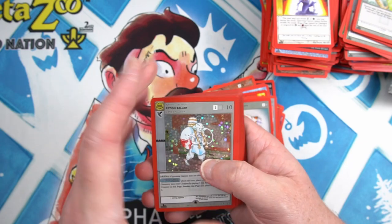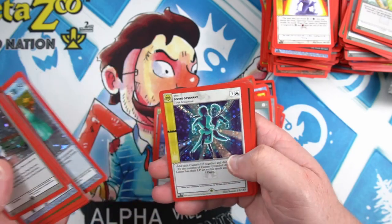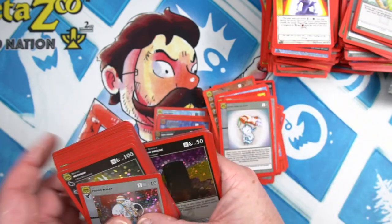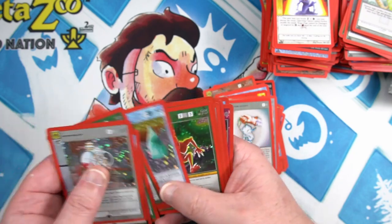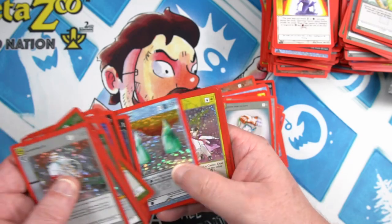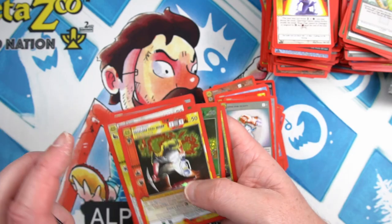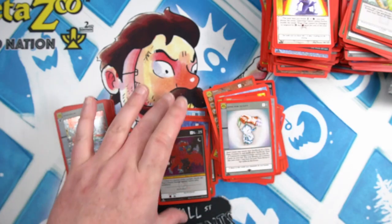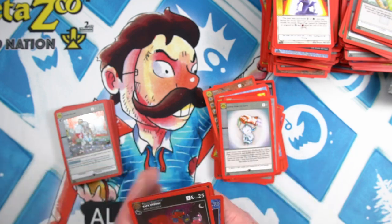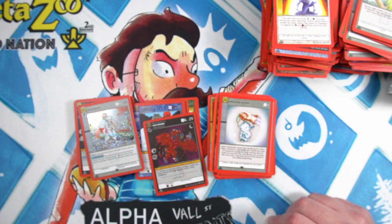Let's do a quick count on full foils: 1, 2, 3, 4, 5, 6, 7, 8, 9, 10, 11, 12, 13, 14, 15, 16, 17, 18 — that's a reverse, I'll put it in that pile. Starting again: 1 through 22... that's full foil, 23, 24, 25, 26, 27, 28. Definitely full foil — 28. Wow, only a handful of reverses. So 28 full foils total.